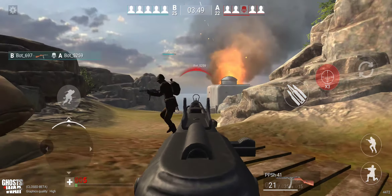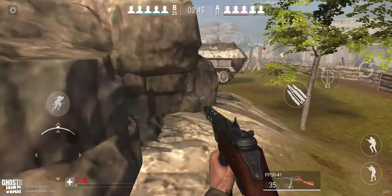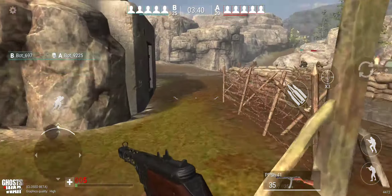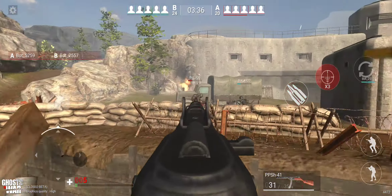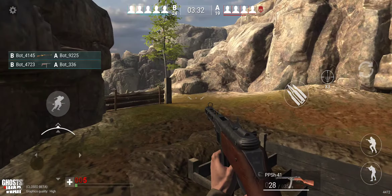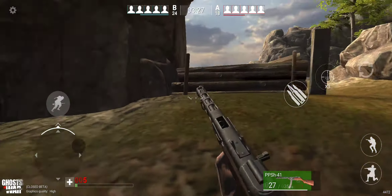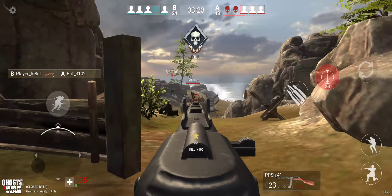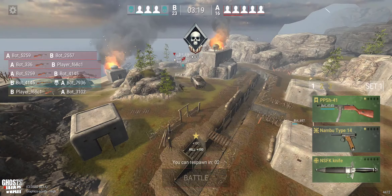Crouching and aiming - that's all you need to do. There's also no way to heal yourself. There's no auto heal if you run around for a bit. I'll probably run around on five health for the next two hours. There's no medikit or anything - we need a medikit. Also the UI layout - I don't like where the shooting button is. We need a way to edit the layout.